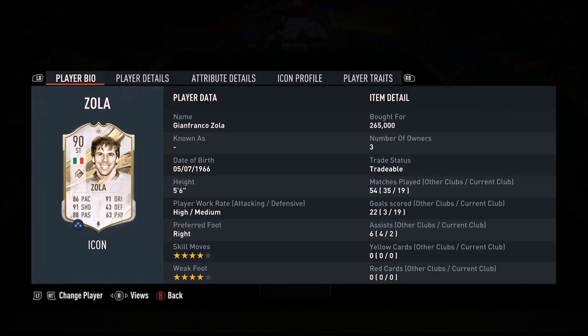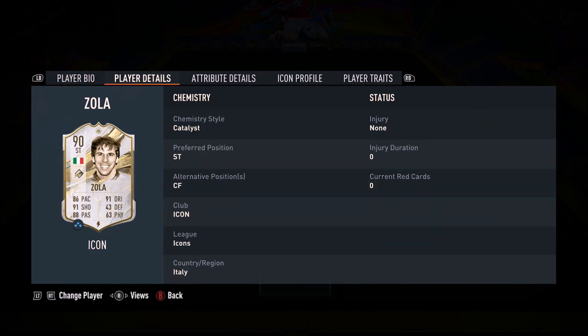Ladies and gentlemen, welcome to the video. Today, we'll look at Prime Zola. 4-star skills, 4-star weak foot, high/medium work rates, and he's 5 foot 6.